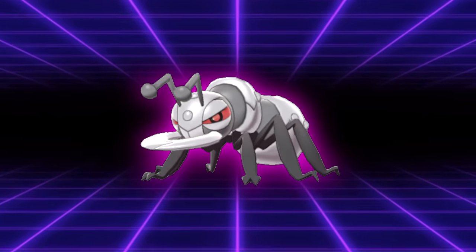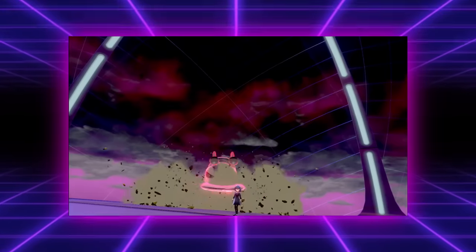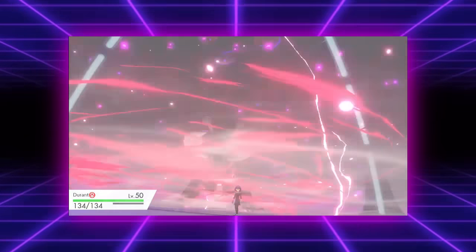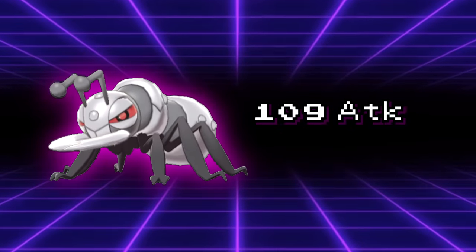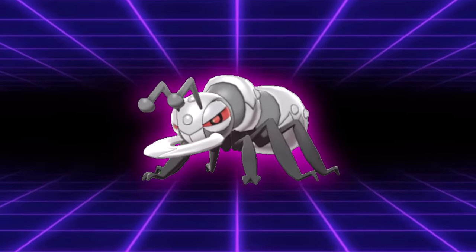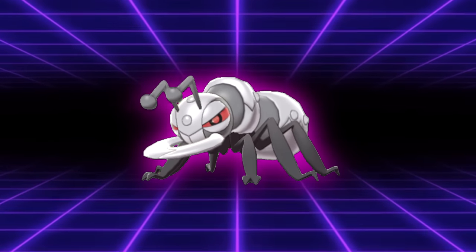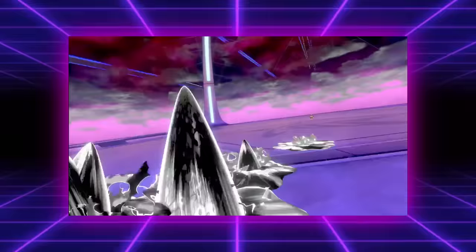Durant wasn't a Pokémon that many people had on their VGC bingo cards going into Generation 8, but due to Dynamax's mechanics, it became a staple of early 2020 teams prior to Pokémon Home releasing. Durant on paper has some okay stats with 109 Attack and 109 Speed. Its physical bulk is acceptable, but its Special Defense is really low. Its high speed for the format allowed Durant to threaten a lot of Pokémon after Dynamaxing with 100% accurate Hustle moves.